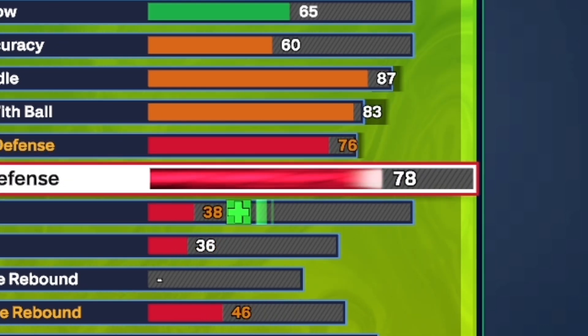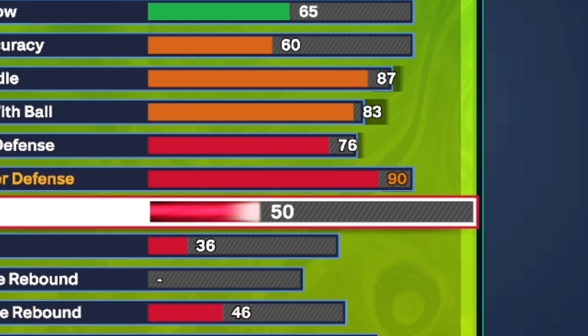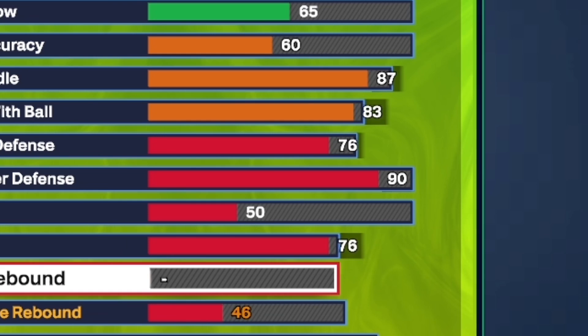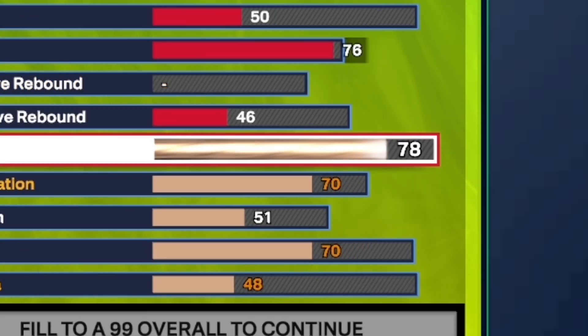For defense: interior D, put that up to a 76. For perimeter defense, give yourself a 90. Steal is only going to be at a 50 — 90 perimeter is good enough, you gotta learn how to play defense without spamming. Block, give yourself a 76. There's no offensive rebound unfortunately, and defensive rebound is only going to be at a 46.